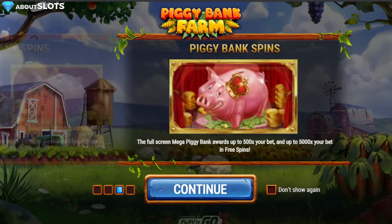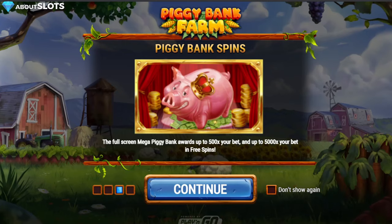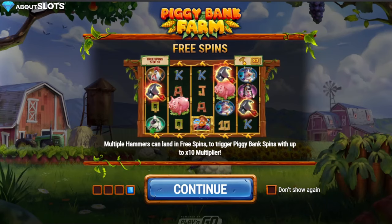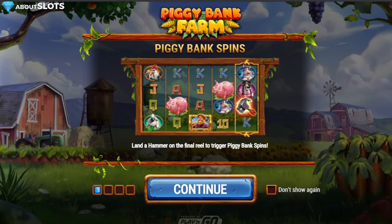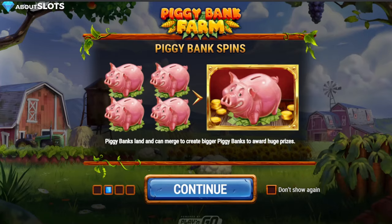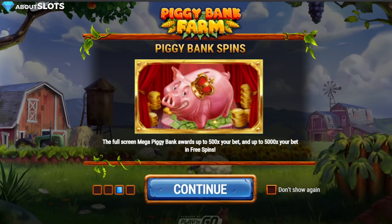Yee-haw ladies and gentlemen, it is time for a trip to the farm with Piggy Bank Farm by Play and Go — another review by aboutslot.com for Casino Daddy. In this game it's all about hammering it: land a hammer on the final reel to trigger piggy bank spins in the base game. Collect more of them and they will merge into an even bigger piggy bank. Full screen is 500x in the base game and up to 5000x in free spins.